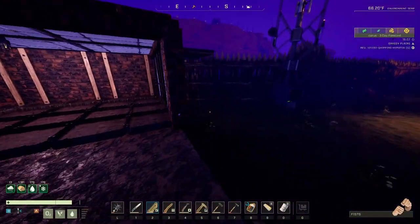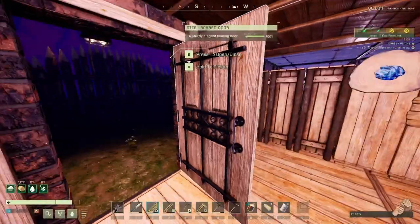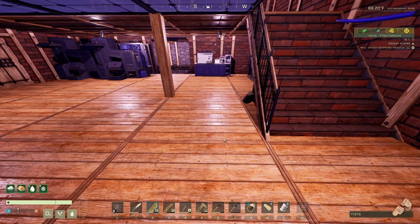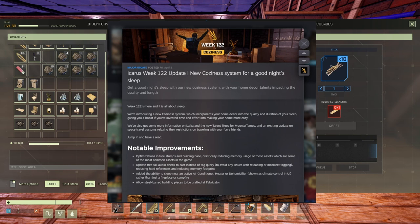Welcome back to the channel and thank you for joining me in another episode on Nikos. Today we're going to look at what Update 122 just brought in. Week 122 is all about sleep — it's now called 'Coziness,' not 'Homeliness' anymore, which is just amazing.